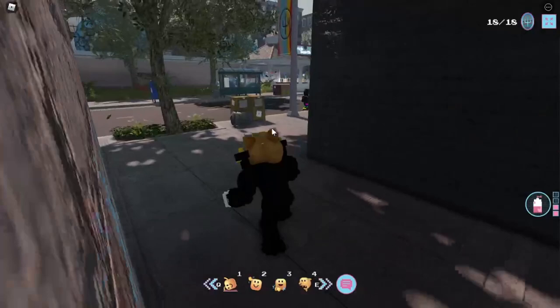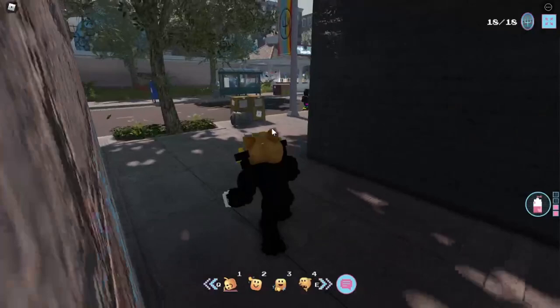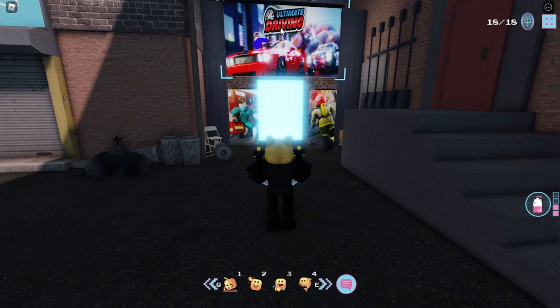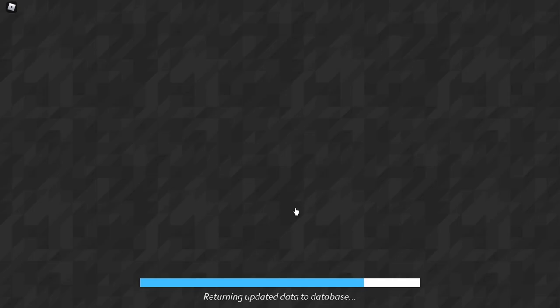Westover Islands. Once you spawn over there, you want to come over here to the back alley, and you should see this teleporter that shows the logo of Ultimate Driving. You want to just go through this portal. Now that we're starting to load up in the game, let's just wait for the load up to happen.